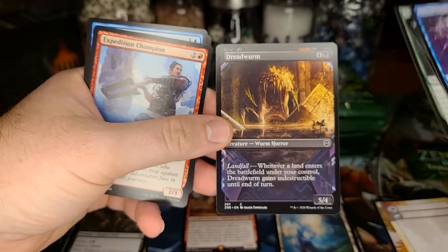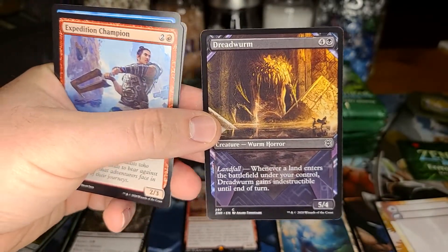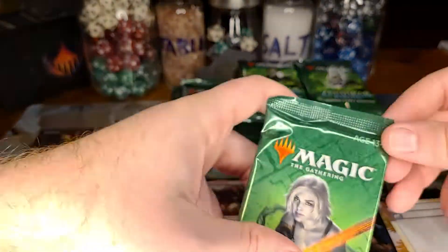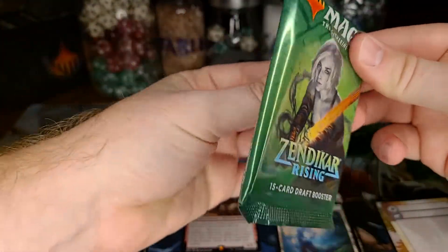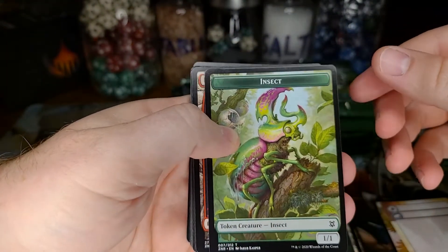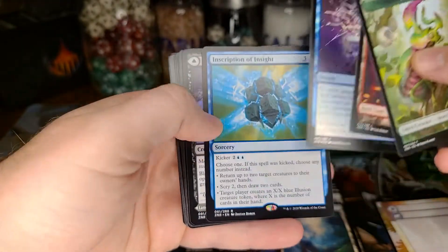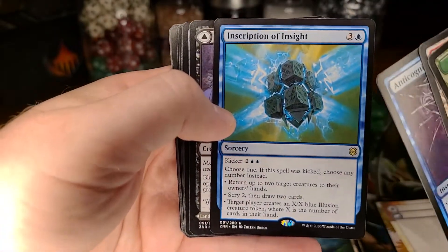My first showcase card — a Dread Worm. I really like the showcase much better than the core set; the core set was kind of boring for the showcase. He's probably sitting around ten-ish dollars, pretty cool card. A cool insect token — I don't think I've seen this art before, that's neat. And hey, a foil anti-cognition and Inscription of Rights. I do not know why this wasn't made as an instant — I don't get that for one bit.